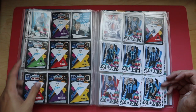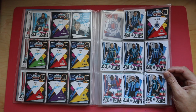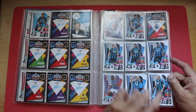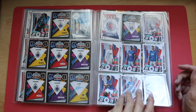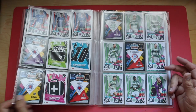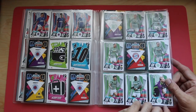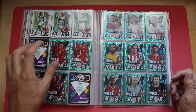One Benfica, Shakhtar Donetsk, one Zenit — yeah, odd ones on the back. Is that Inter? Then Bruges, and then ten Rangers — nice. A Boy of the Year card there, a few of those. I still need a tactic card, a couple of Celtics, and a hat-trick hero there.